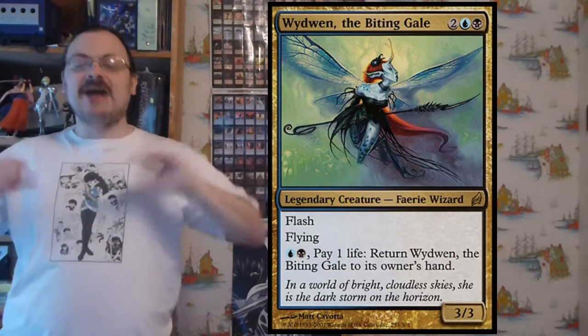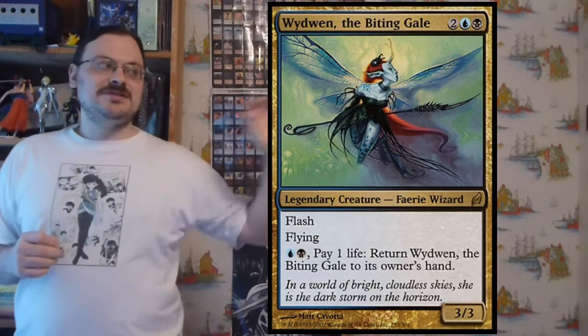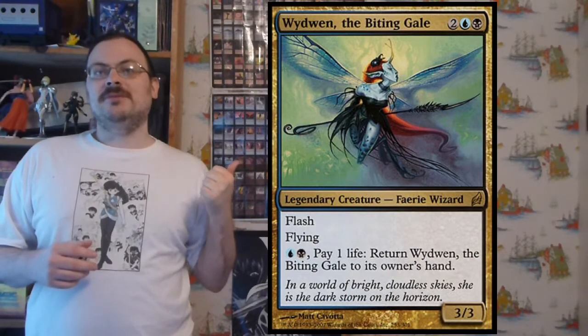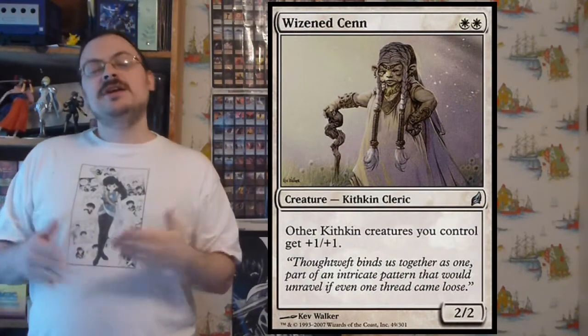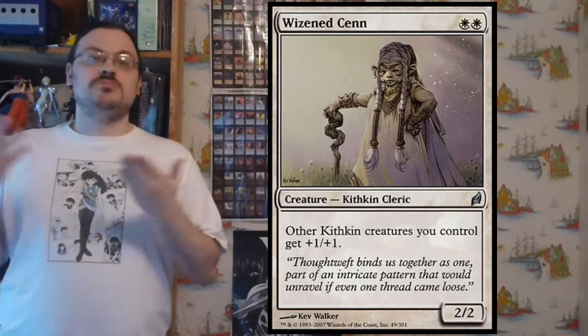There were the tribal legends — one legend for each of the eight tribes, representing all the colors of that tribe. So each legend was a multi-colored creature. The last tribal cycle was tribal lords — uncommon or rare creatures that would give a bonus to other creatures of that type, effectively lording over whatever tribe they represented.